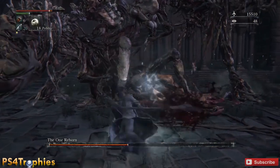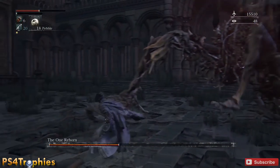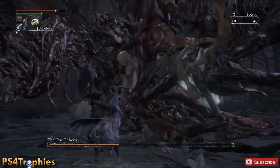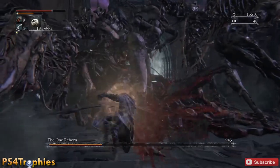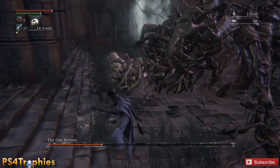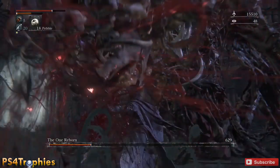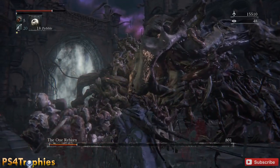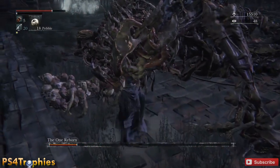I'm just sitting back here behind him — he's got kind of two ends and you're not always sure which way is up, so I just sit in the middle and keep whittling him away. Now I'm rolling over to his head to do a decent amount of damage while he's stunned. As you can see, he's taking out big chunks of his health.